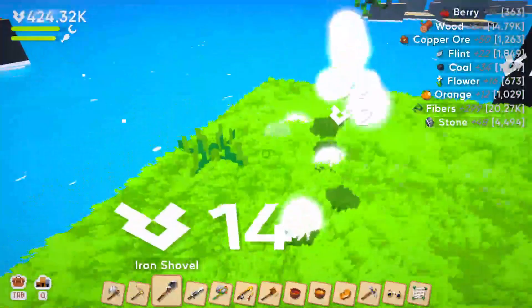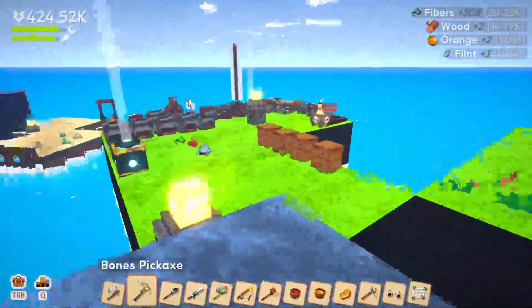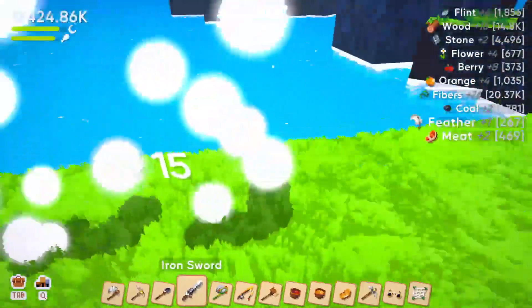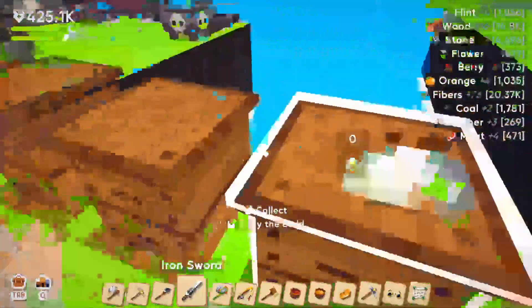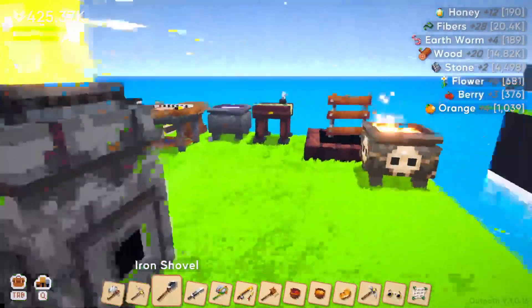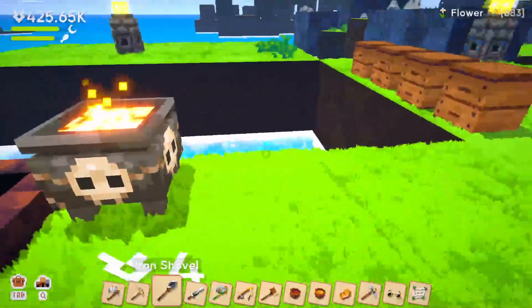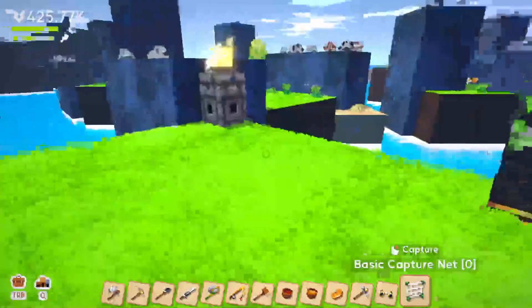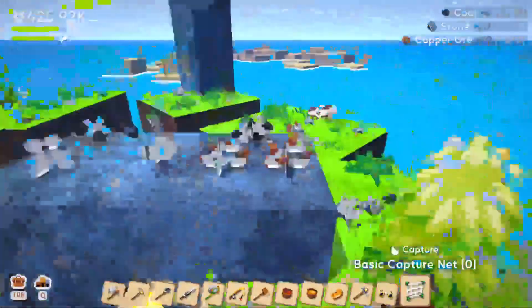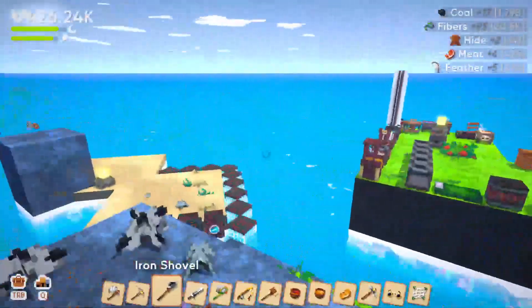We're going to jump right into this. I have a couple of things I want to do today — I don't know if we're going to get them all done. First things first, I want to get the advanced research table so we can start looking at getting a couple things. I think the amplifier is a big one. Also, I realize this pot isn't that great because you have to put a new animal in there each time — it's not an automated system that automatically generates bones. You need to constantly be putting animals in, which is a little bit of a bummer.